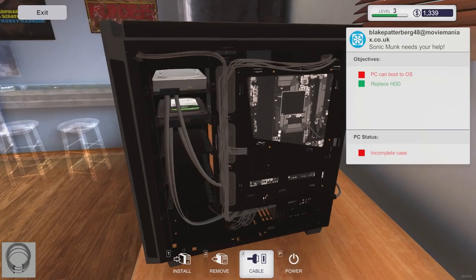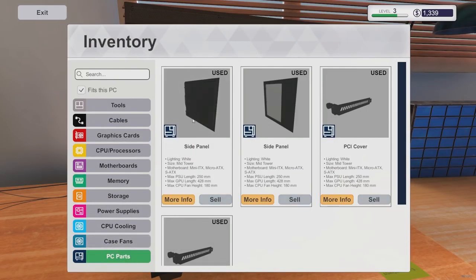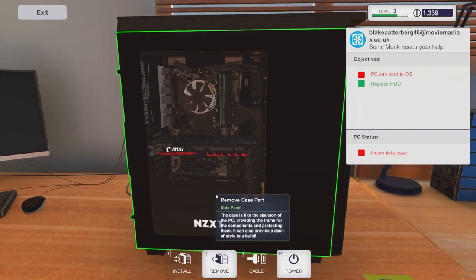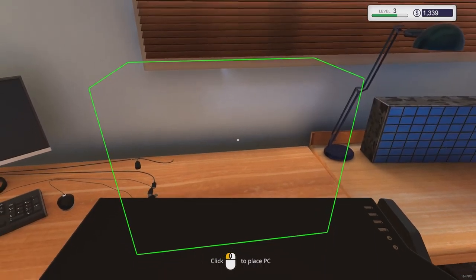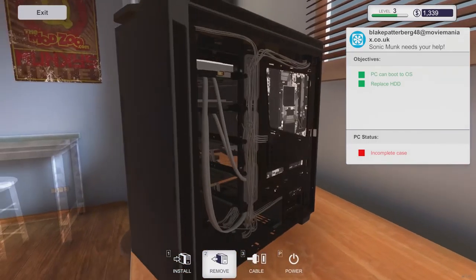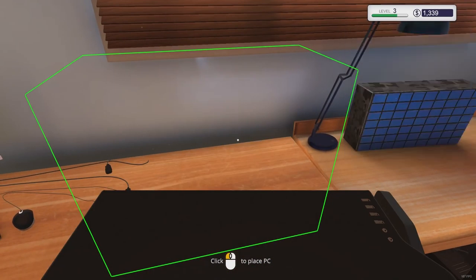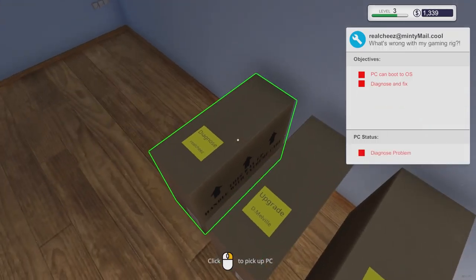The window panel would show the components, so we'll put that back on. Power it on - as long as it boots it's good to go. It booted! I accidentally clicked wrong but got it sorted - put the side panel back on, screw it in. Pick it up and done. Now we've got the RAM job and the diagnose job. Let's get the boring one out of the way first.